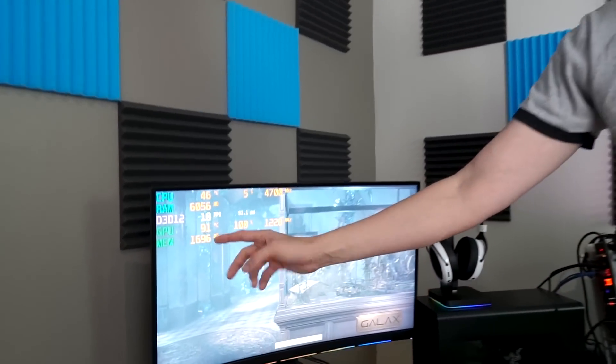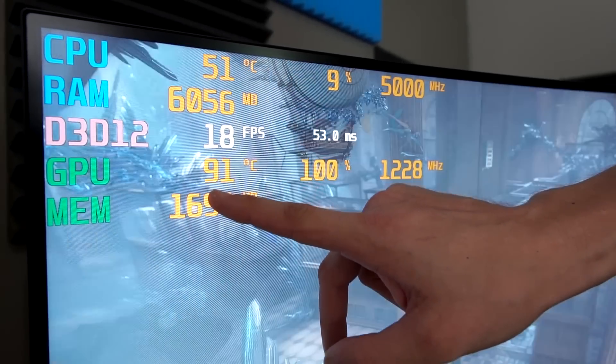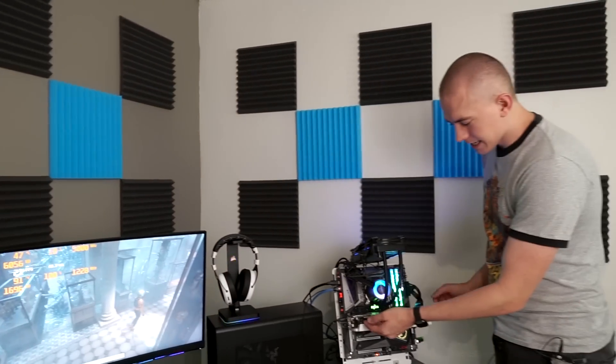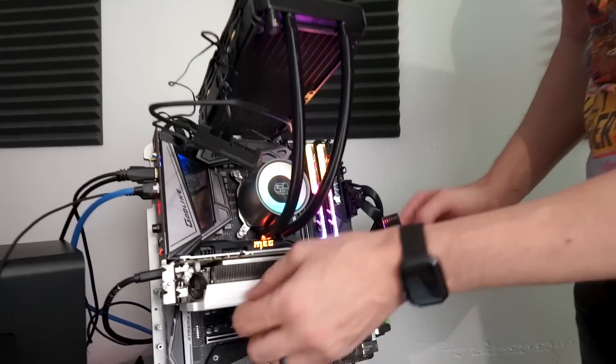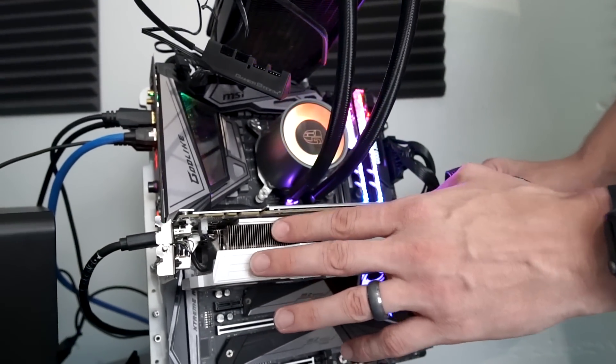The 970 actually performs pretty well in the latest games as long as you keep the settings appropriate. But we ran into an issue with this specific 970 — you can see right here that the temperature is running at 91 degrees Celsius, which is way too freaking hot. But the heat sinks and heat pipes are not hot at all — the backplate's a little warm, but everything else is relatively cool.